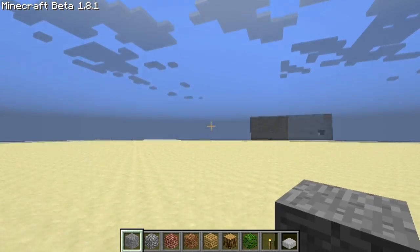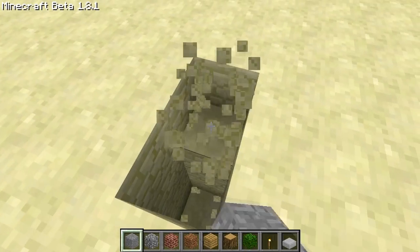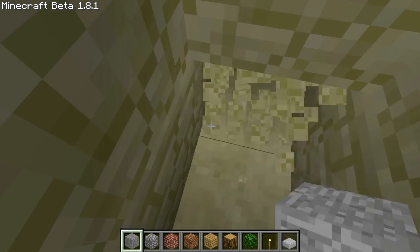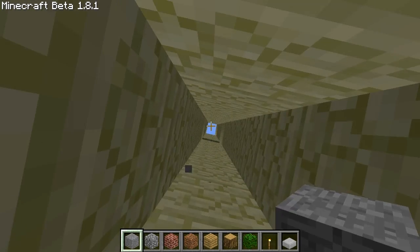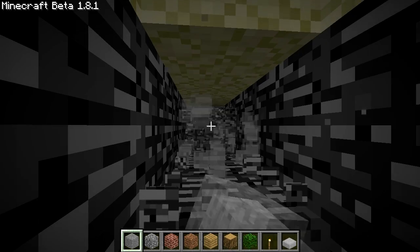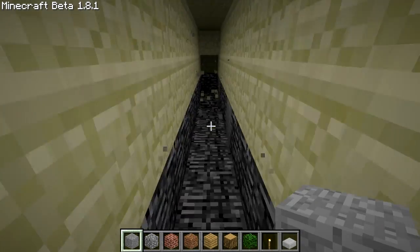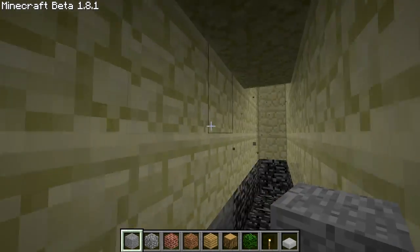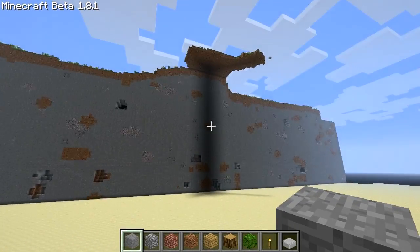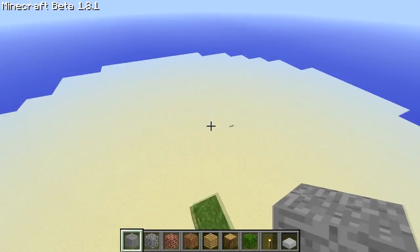Now you have to be careful. See how the clouds and stuff sort of start fading in? That's because we're pretty low to the bedrock level. So if we dig down a couple of blocks, you'll see the darkness is going to start closing in on us. That's completely not the point of this tutorial. See, it looks like we didn't go high enough - now we have a little ledge here. I guess it would be a nice viewing platform.